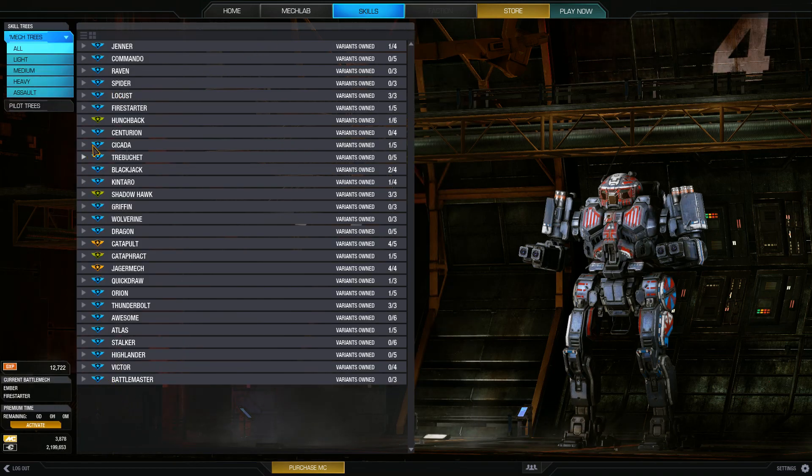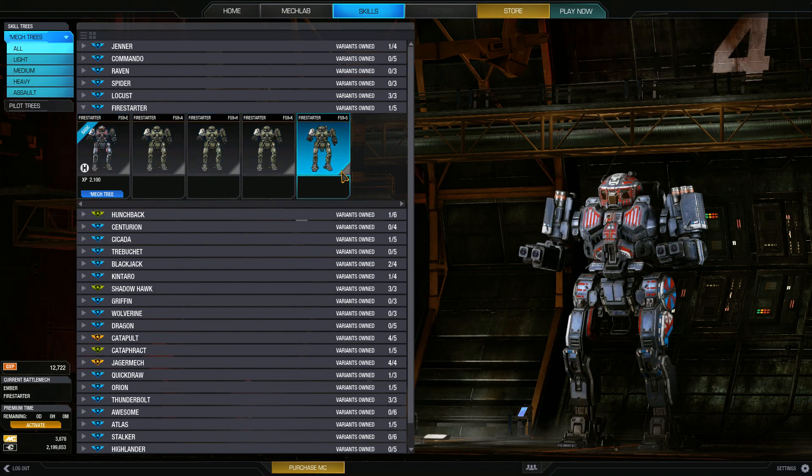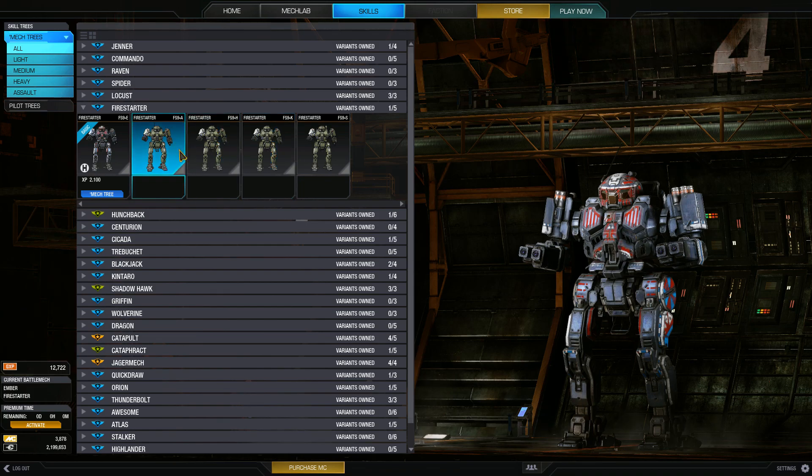If you go down to Firestarter, you can see the other variants they're going to have come out soon. Looks like they have an FS9-A, an H, a K, and an S. It'll be interesting to see what those builds are.